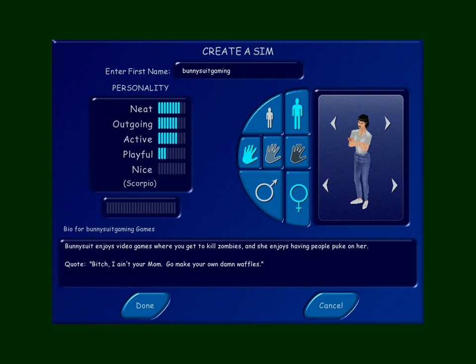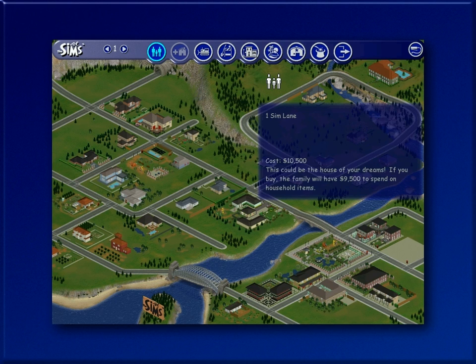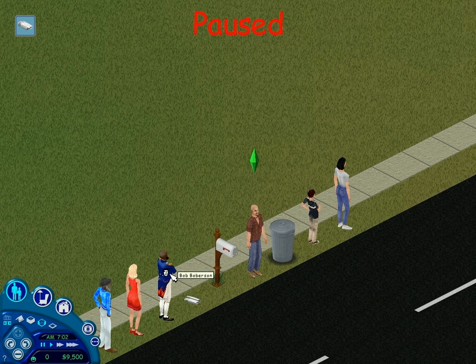And now that we've got the Games Family all selected and set up, we're going to move them in — put them here at number one Sim Lane, because they're the number one Sim family. We're going to purchase the lot there. The school bus is going to arrive in an hour for Oral. Next time we'll start setting up life for Super Paul Games, Bob Bobberson, Snowy Panda 93, Robert Stewart looking fly, Oral, and Bunny Suit Gaming. She's showing her butt to that kid — that doesn't seem appropriate. Hope to see y'all in the next episode. Bye.